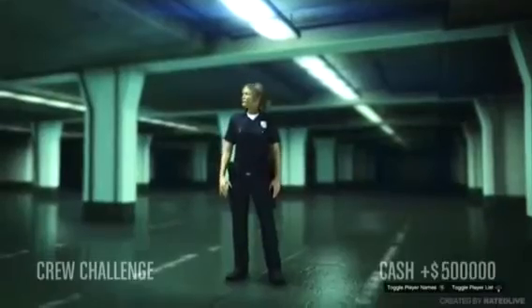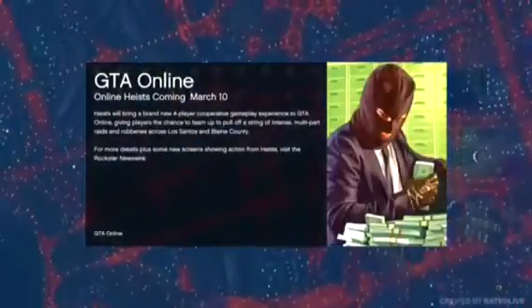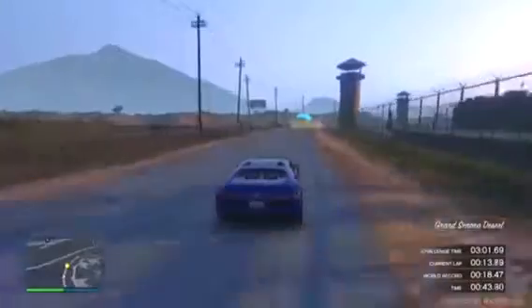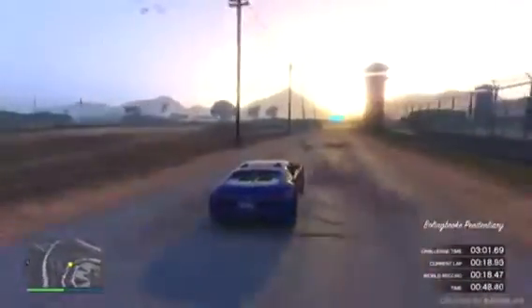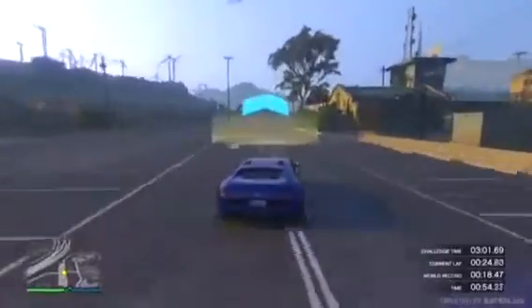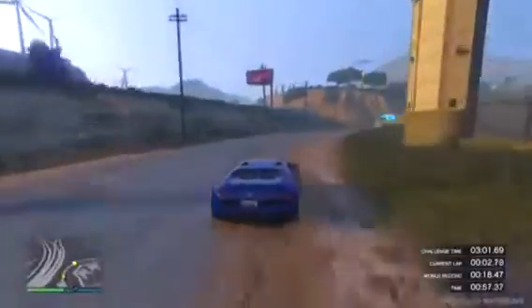Two hundred and fifty thousand dollars is the money you're getting back for putting on the bet for this race, and the extra two hundred and fifty thousand dollars is what you won for completing the race in a certain period of time. The majority of you probably think this isn't really a glitch, but it is — you can complete it four times on one character, switch to your second character, complete it another four times, and transfer the money back. This is around two hundred and fifty thousand dollars in around two minutes.